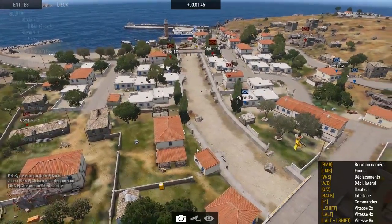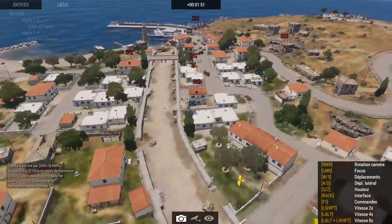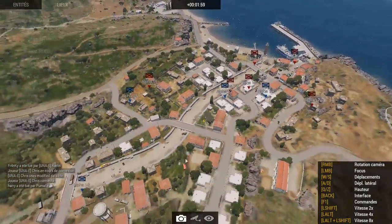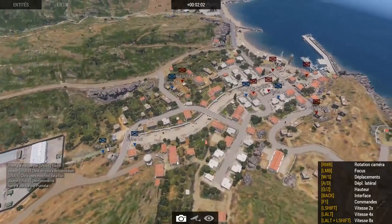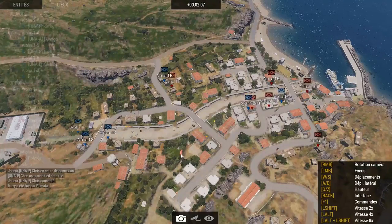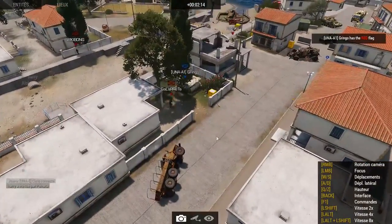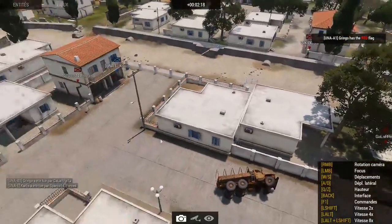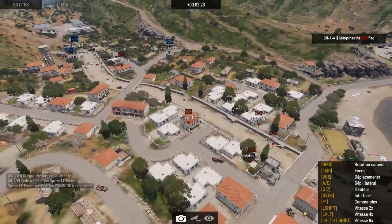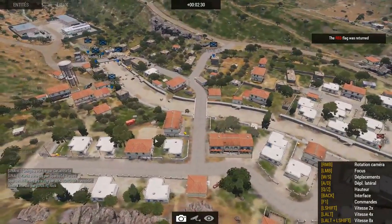I've got two blue flanking and getting shot by one red over there. Let's take a plain view here. Got a pretty big offensive position here by the blue four, and one pushing in. Good defense here by red team. Looks like they start in pretty defensive positions, and that red four was taken down. But it's a flag touch for blue four, and the red flag was returned.